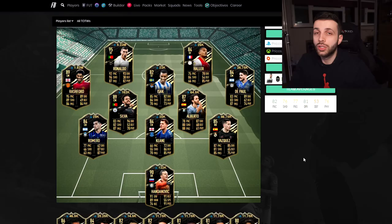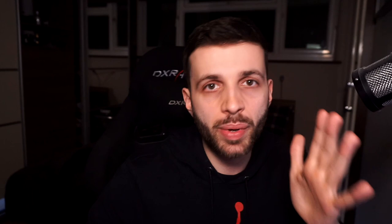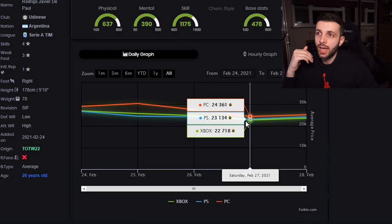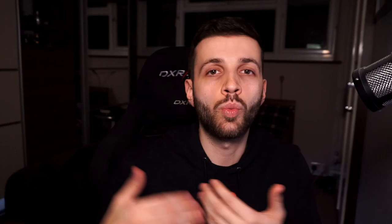This is more of an investment rather than a flip. If you buy a card and hang onto it for three, five, or ten days, you can see profits as big as 50%. This way you can fill up your transfer list a lot quicker than with marquee matchups investments. As a live example, I was buying DePaul a couple of days ago at around 22,000 coins and now he's looking at the high end of 20,000 coins. If you put 100,000 coins into this, a couple of days later you should have had at least 130,000 coins. With a million coins you could have turned it into 1.3 million.